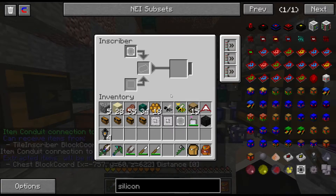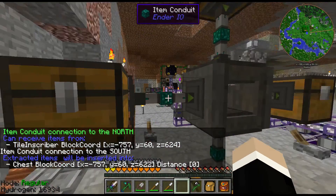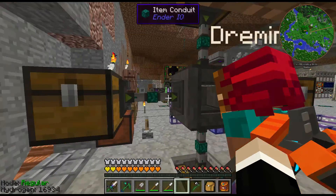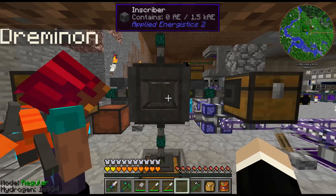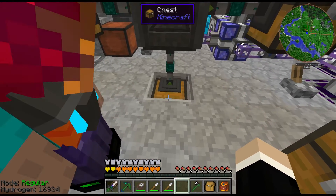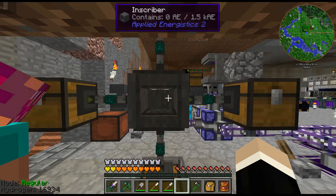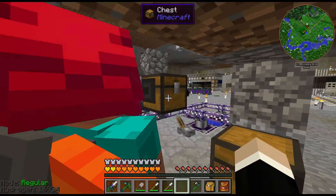Now that we've got some automation going on the Inscriber, note that you can also use hoppers for earlier-game setups when you don't have conduits. You can put hoppers against two sides, but you can't put a hopper on the bottom, so you'd still need a conduit for that side — or just do it manually one at a time.